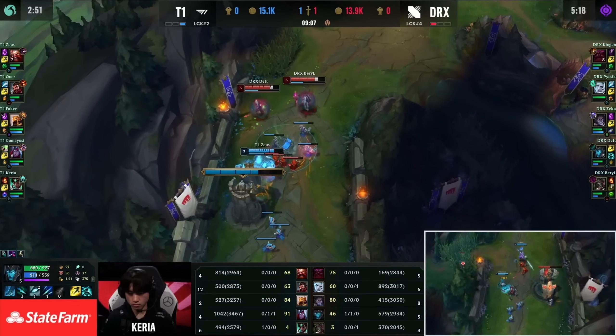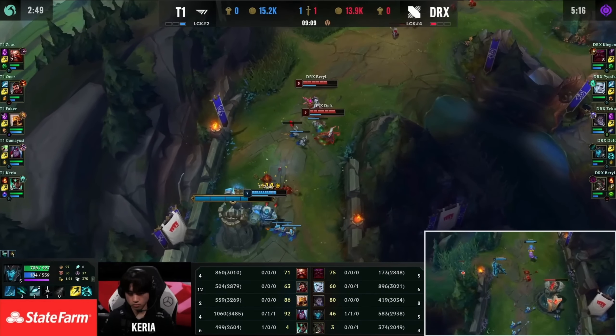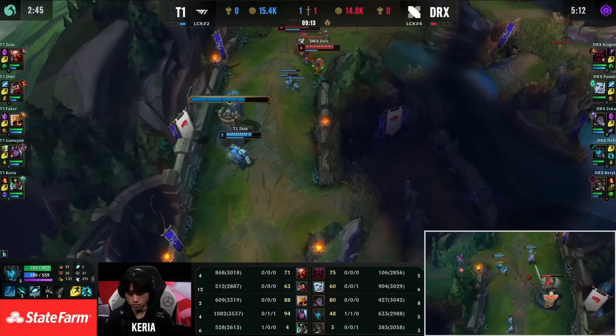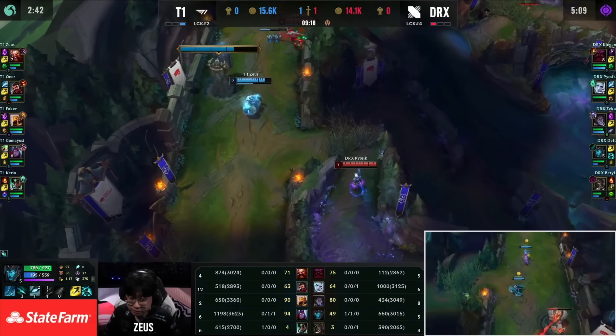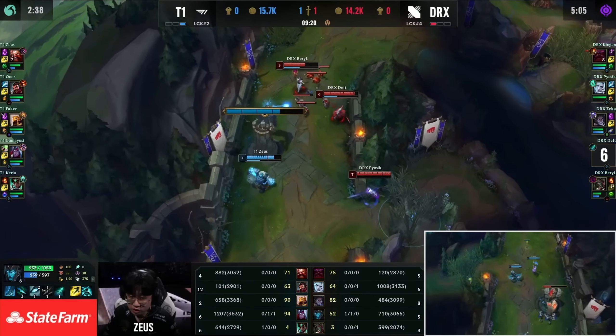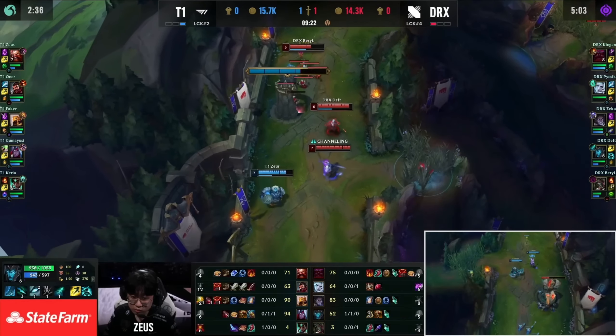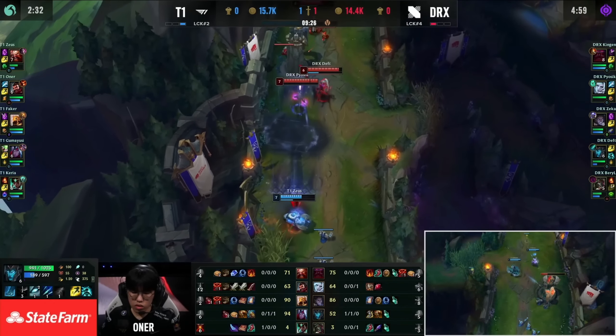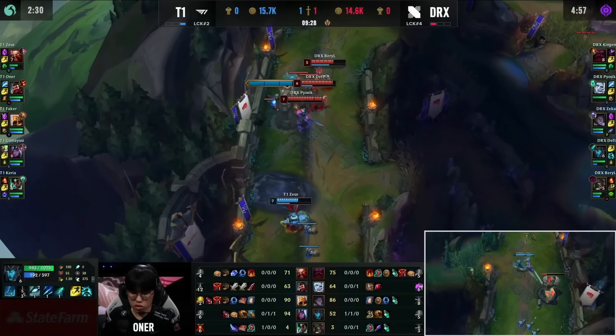First off, let's quickly remember that in order to reach the enemy base you need to destroy their turrets. What I did not mention is that turrets also give local gold, which is gold shared amongst people who are physically at the tower when it dies, and it also gives global gold, providing a bit of gold to everyone on the team regardless of their position on the map.